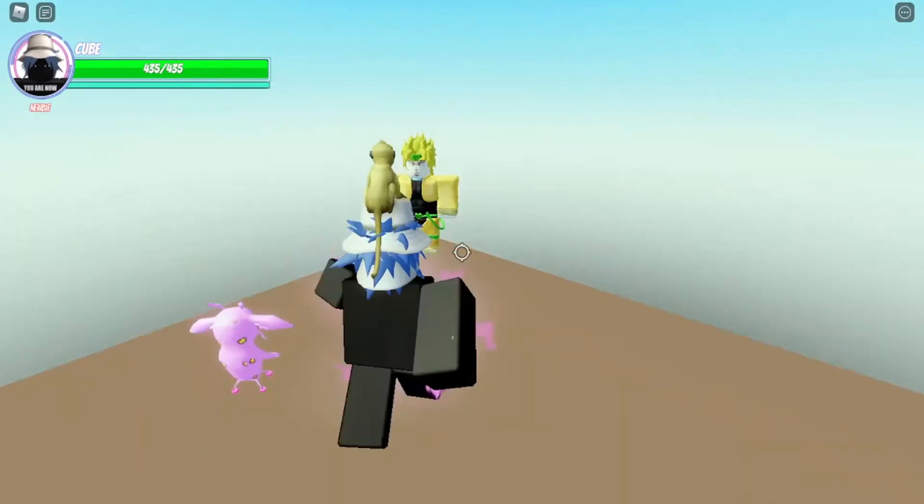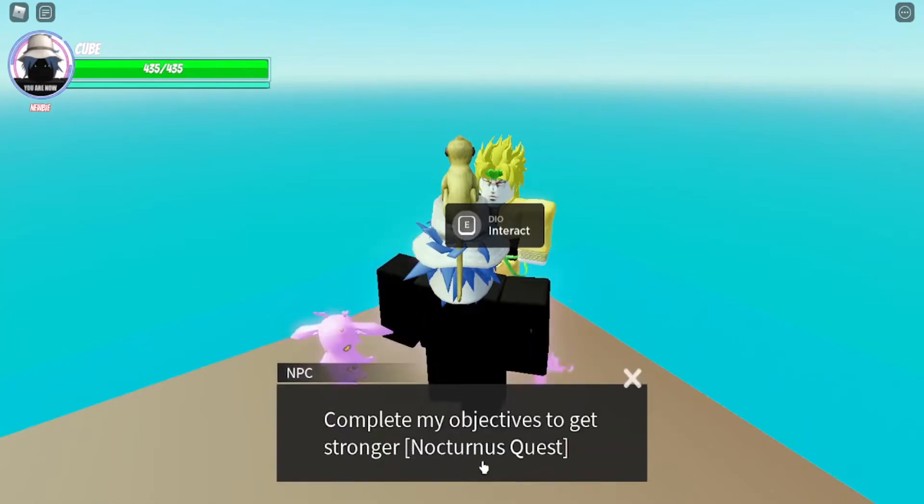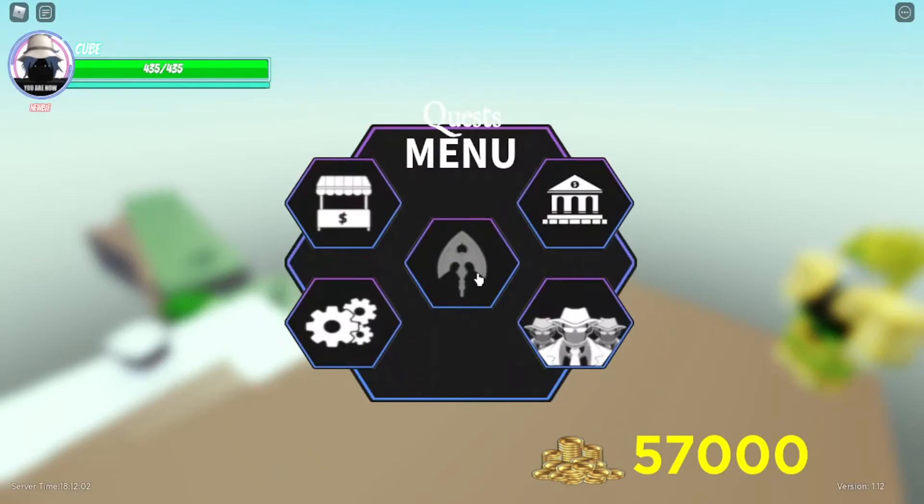When you have that, you have to talk to D.U. right here. It says: 'Shall we begin your training to get stronger?' You say yes. Complete the objectives to get stronger in the Nocturnus quest, and you just have to do the quest right here to get Nocturnus.